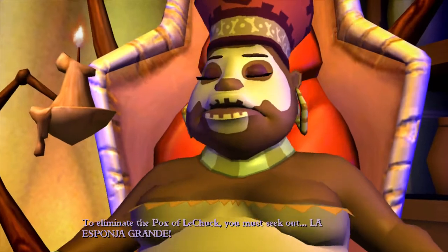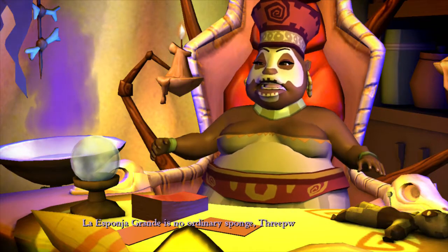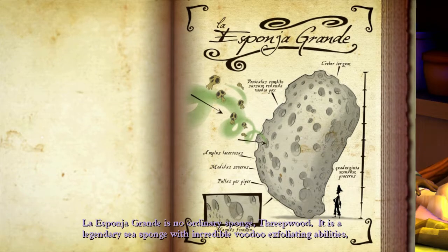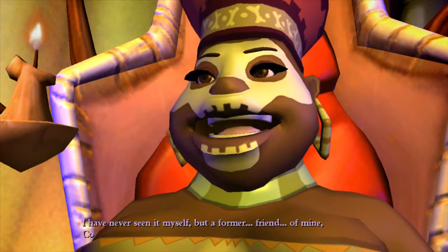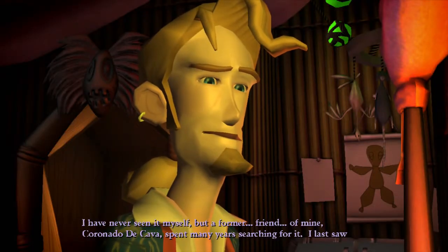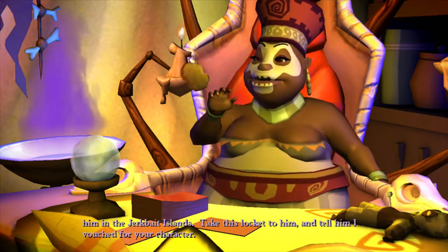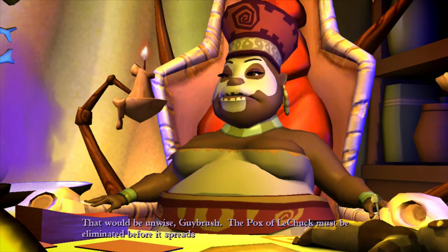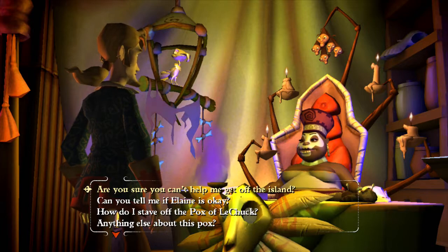You must seek out La Esponja Grande - La Esponja Grande, the Big Sponge. La Esponja Grande is no ordinary sponge - it is a legendary sea sponge with incredible voodoo exfoliating abilities, capable of absorbing limitless quantities of voodoo mojo. Where can I find it? I've never seen it myself, but a former friend of mine - friend, in inverted commas - spent many years searching for it. I last saw him in the Jerkbait Islands.